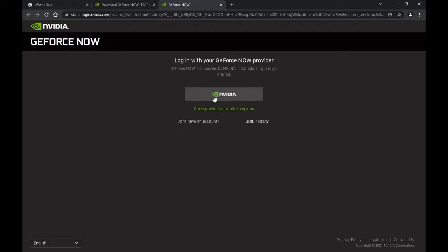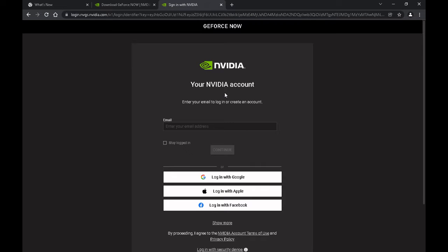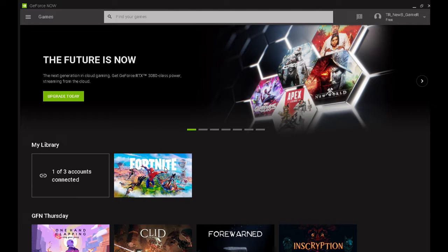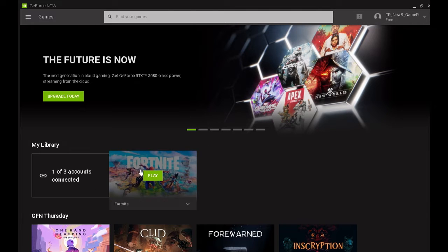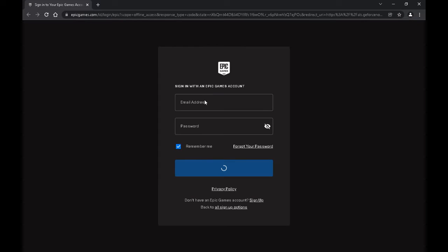Then it's going to ask you to log in with your GeForce Nvidia account credentials. You can log in as a new user if you haven't done so before, using an email associated with your gaming console. When you've done all that, click on Fortnite — and now you have to log in with your Epic account that you associated with your gaming console, which should be the same as how you logged in with GeForce.